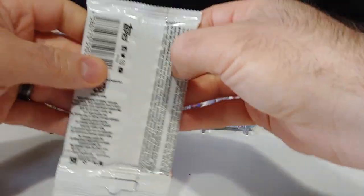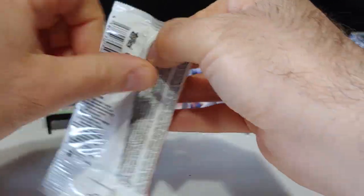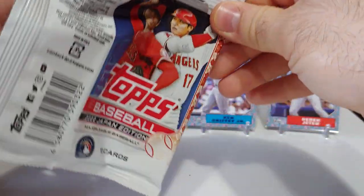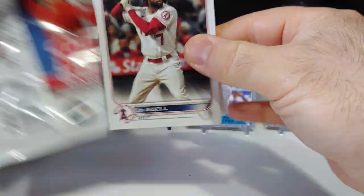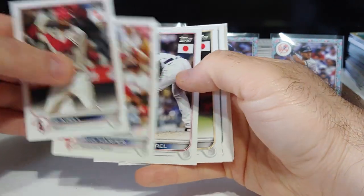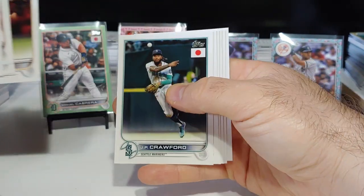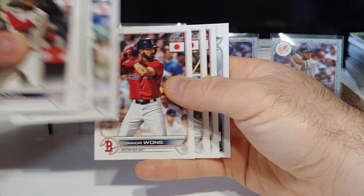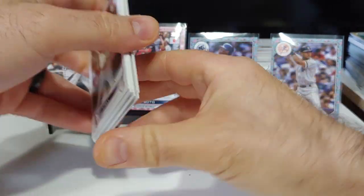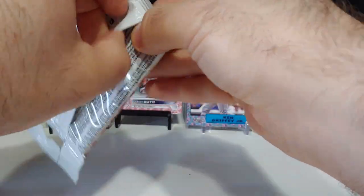One more cherry tree, and possibly we got both blossoms. We might get one more jade out of 75 and we got the purple — so probably looking at one more jade and one more cherry tree insert. Connor Wong rookie and Jose Barrio, so not much happening in that pack.